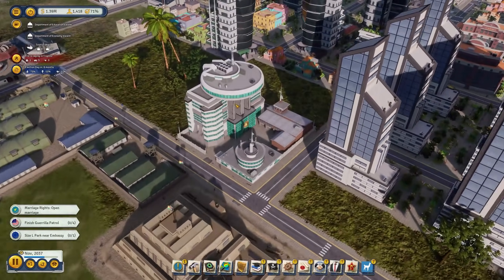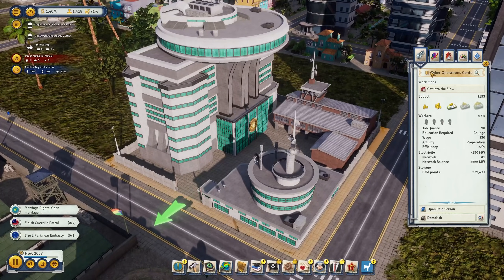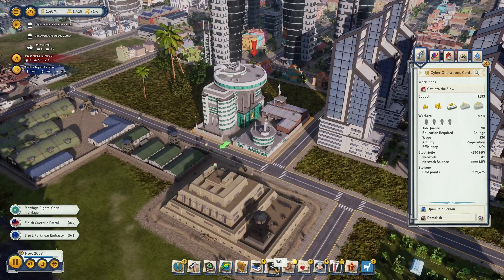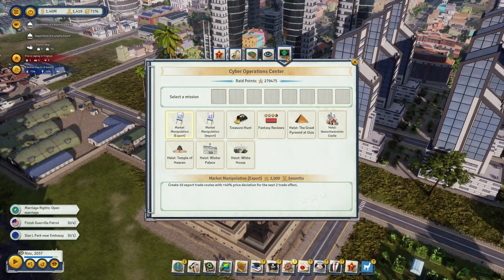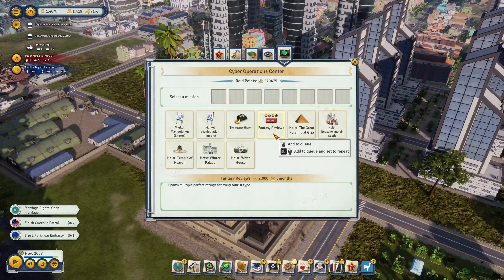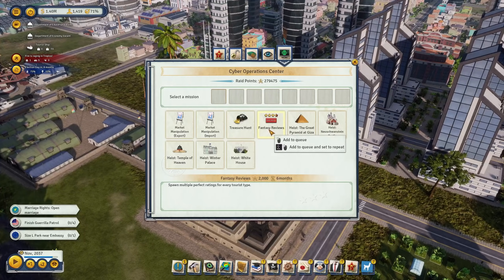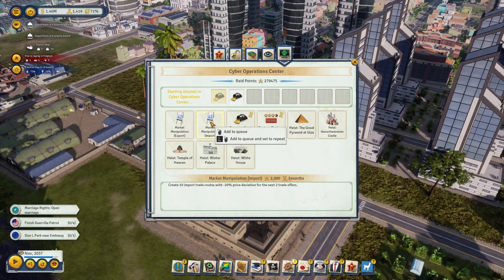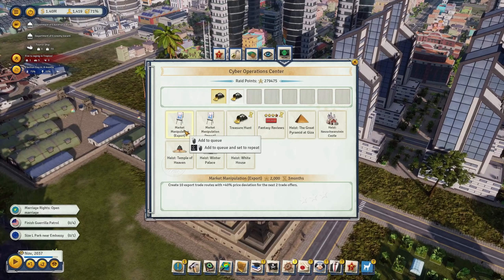We have the spy academy working for us, which opens up a new option in the cyber operation center - the fantasy reviews, which spawn multiple perfect ratings for every tourist type, giving us a better tourist rating. We're also going to run treasure hunts and market manipulations that create export trade routes with 40% price deviation for the next two offers.